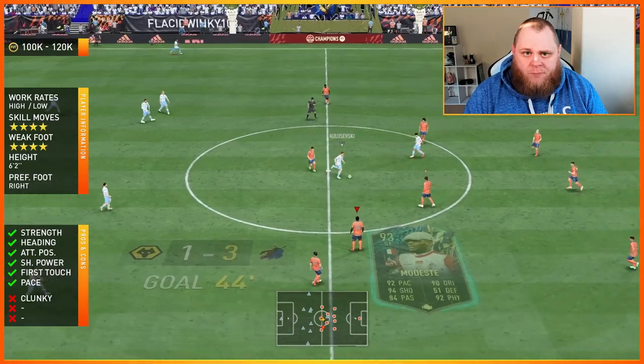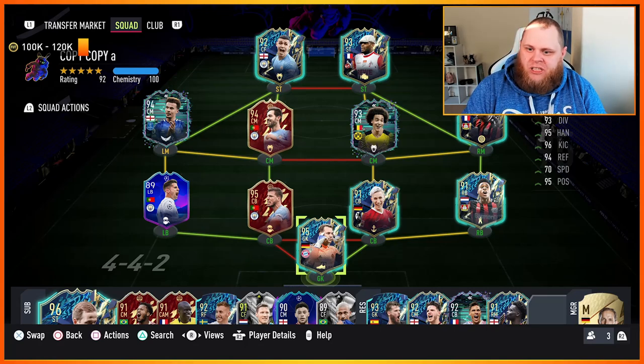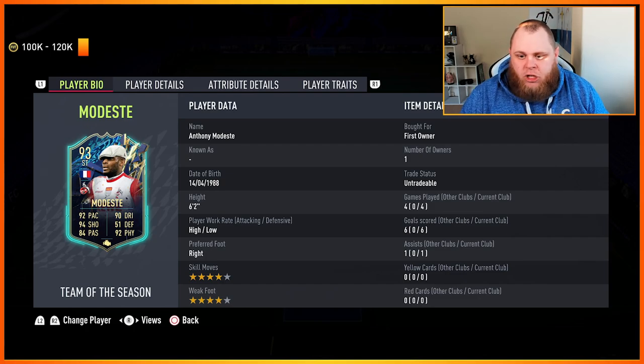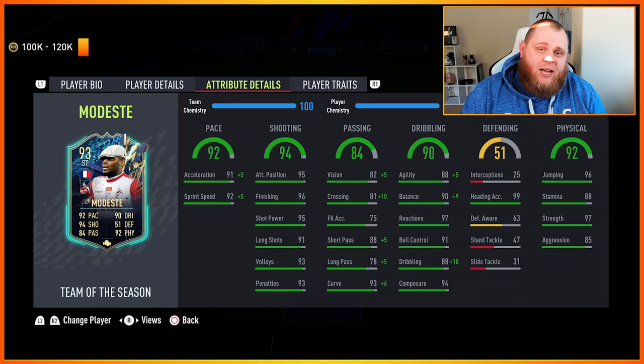There we have it - that was Anthony Modeste. He's got high/low work rates and he is very good with his movement. If you have him in your team there are gonna be goals scored. Four games, six goals, one assist - there's not gonna be an issue with him scoring goals. He will score goals no matter what team you put him in: a French team, a Bundesliga team, a Team of the Season team - he's gonna score goals. As a striker first and foremost you want him to score and he's going to do that - even on the harder difficulties he'll put the ball in the back of the net and be dependable.